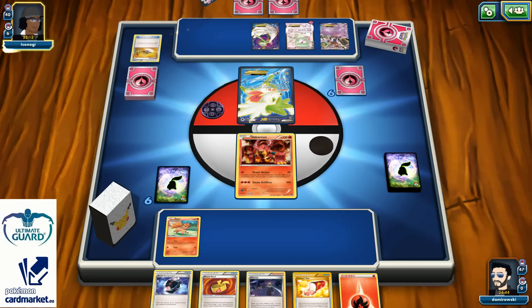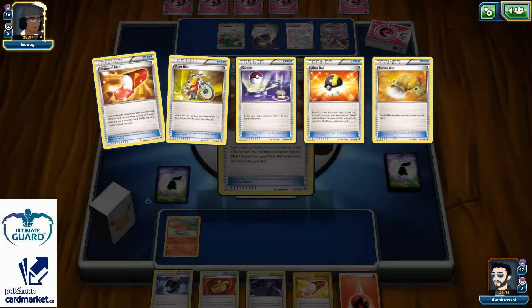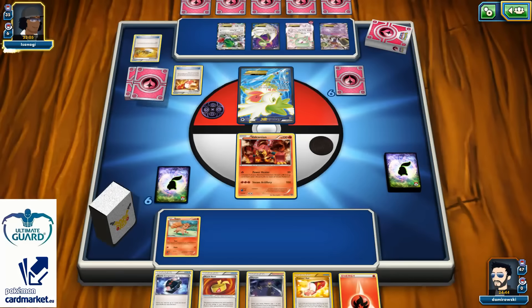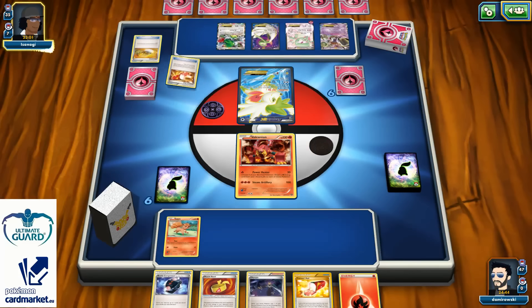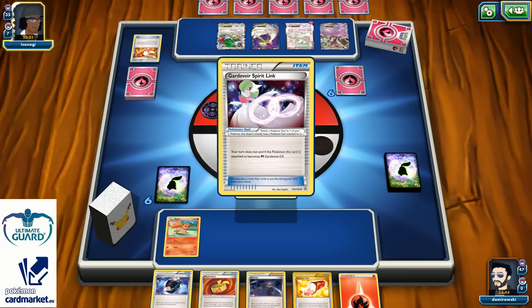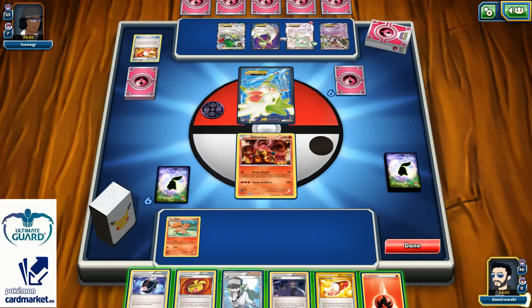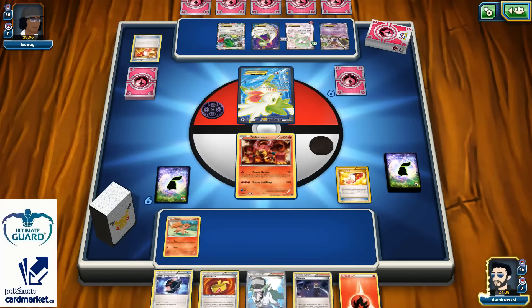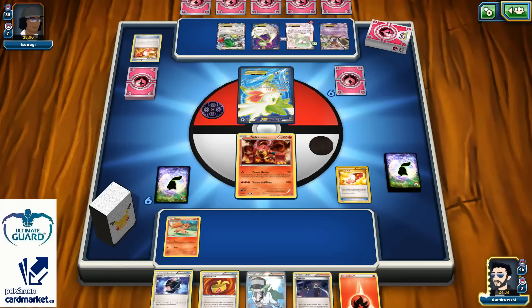So two Gardevoirs and another Shaymini EX for another setup. I still didn't see a single Supporter Card played from my opponent, so hopefully he's not going to be able to play N turn 1, because I have that Battle Compressor here. He passes the turn. Let's see what we can find with Trainer's Mail — Professor Juniper, yes, I'm in!